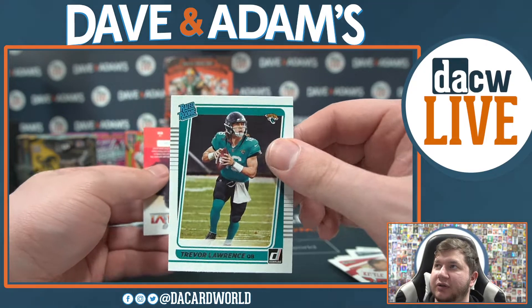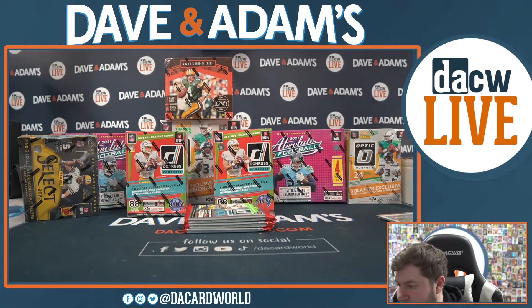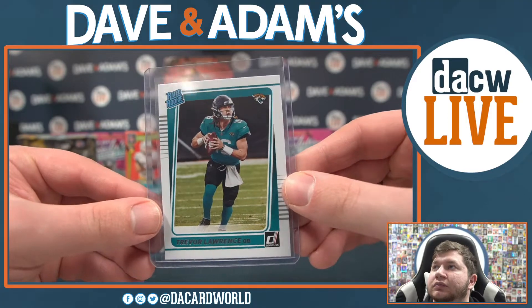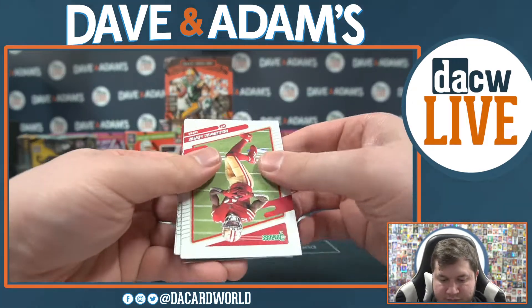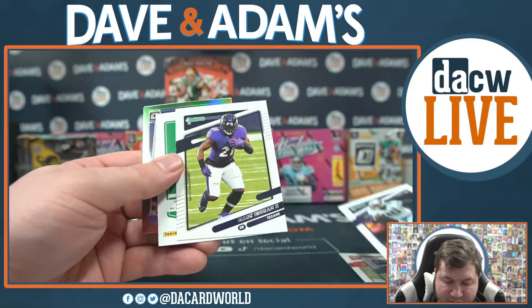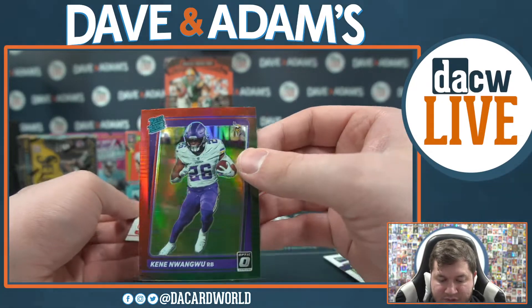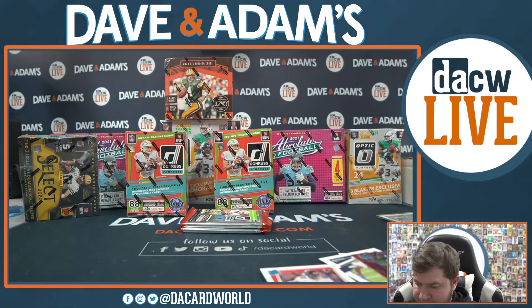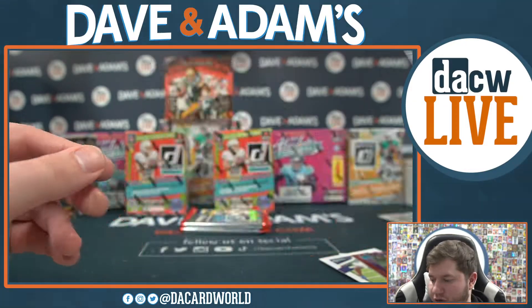Another rated rookie T-Law for the Jags — that's two rated rookie T-Laws now for the Jags. Three packs to go. We have an Optic — Brandon Allen, Nick Chubb, Carson Wentz, Javon Curse, Mark Ingram, Amari Cooper. That's gonna be Kene Naganwu rated rookie for the Vikings and a nice Kyle Pitts rated rookie for the Falcons — good old Kyle Pitts. This is a team break, a football mixer, 12 boxes.